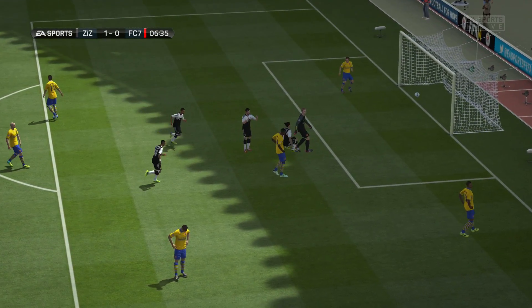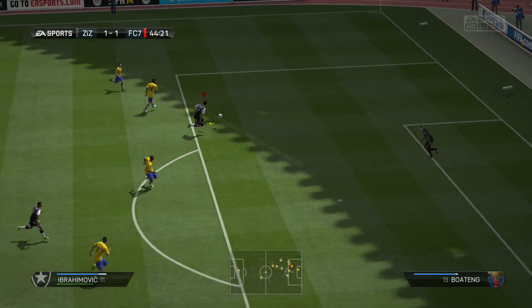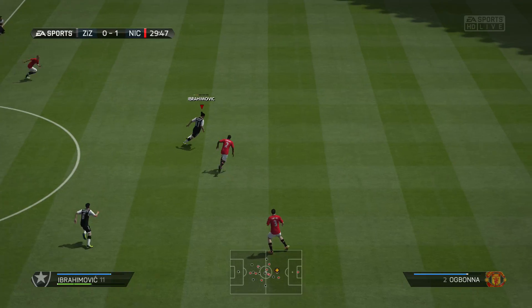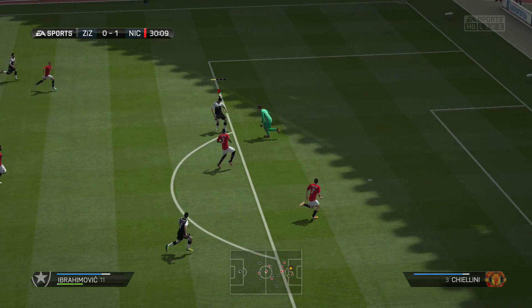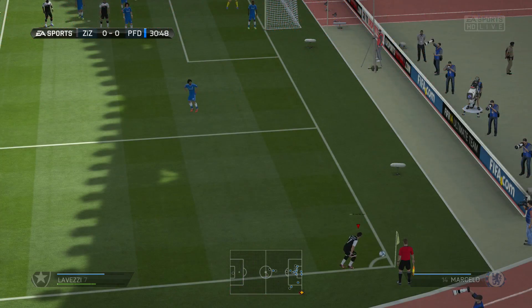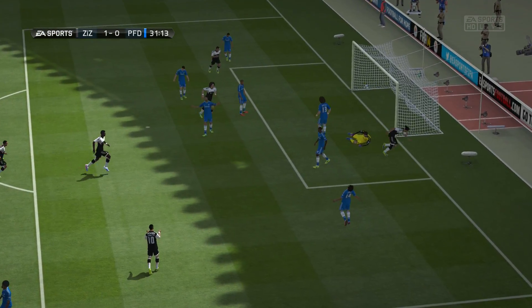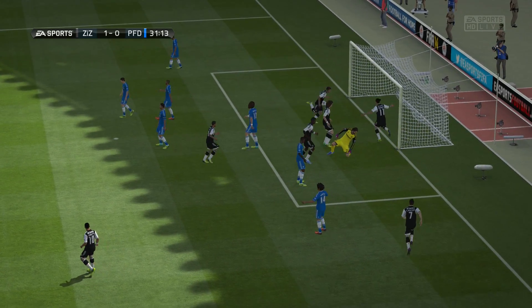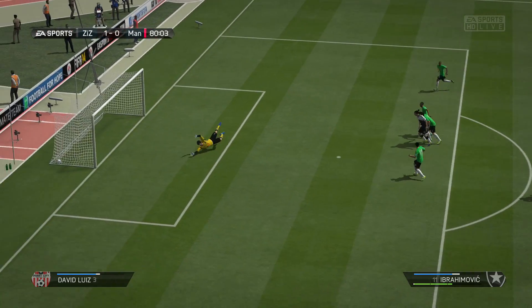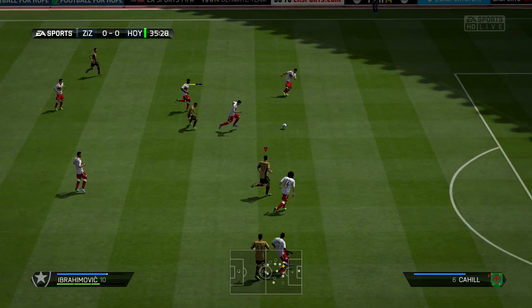Zlatan! Zlatan is a god - he will score you goals with his left foot, his right foot, his head, his knee, his nose, with absolutely everything. This guy is a monster. He's got the perfect skills - 76 pace on his card but it feels like 85 when you're running a train through defenders because he's that quick. Scoring from all sorts of angles, he is just the best player on this game by quite a distance.